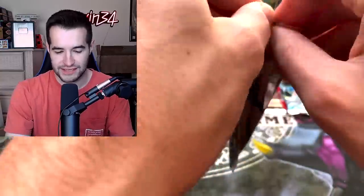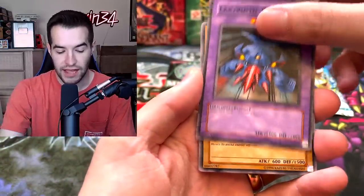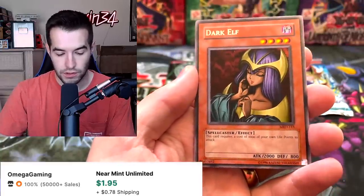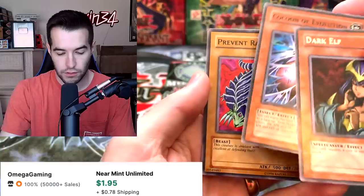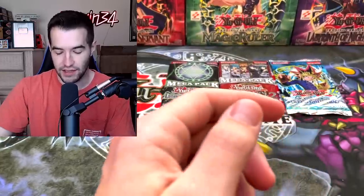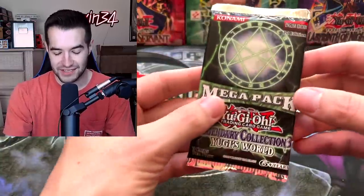Metal Raiders — one of my favorite sets, actually it is my favorite set to be honest. Gigatech Wolf — can we get the Perfectly Ultimate Great Moth? Labyrinth Tank, Saggi the Dark Clown, Punished Eagle, Dark Elf, Cocoon of Evolution, Prevent Rat, Mystic Lamp and Gazelle the King of Mythical Beasts. No Perfect Ultimate Great Moth this time. That's okay.